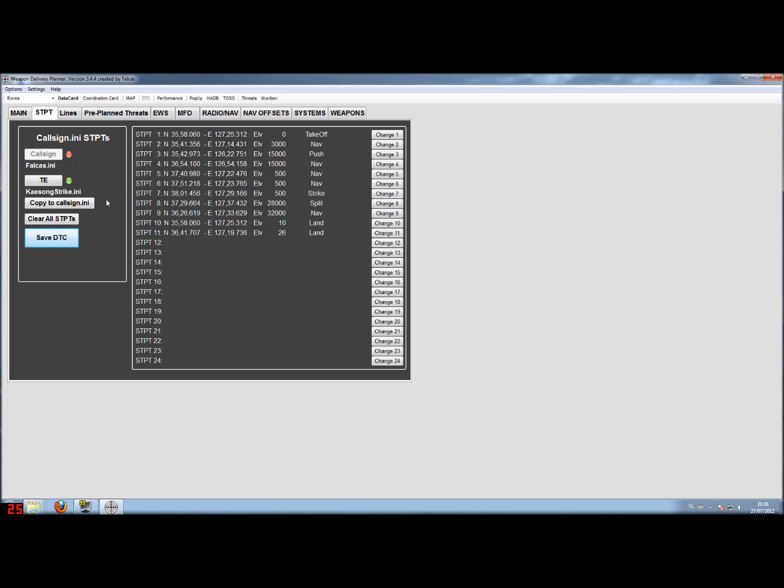It now has exactly the same steer points as the mission.ini. If you're flying a tactical engagement you don't need to do that — everything is done automatically for you if you have the mission.ini. But in some cases you just want to copy those to the callsign.ini, so you can.